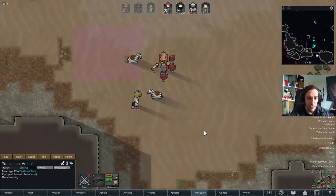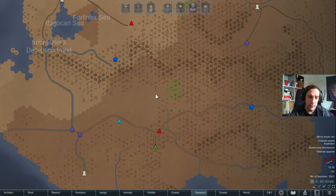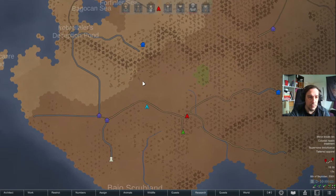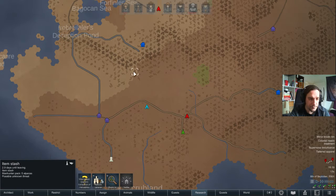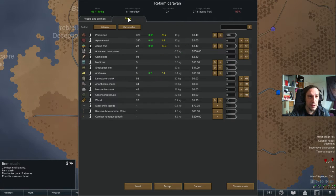I'm just gonna chop them up, grab up the leather, grab up the meat, and then we're gonna be rolling again. Let's reform the caravan — the riders are set. We're picking up the meat, we're picking up the agaves, the components of course. And I hope the camel hide — yeah, it's no problem to carry that stuff too. Wonderful.